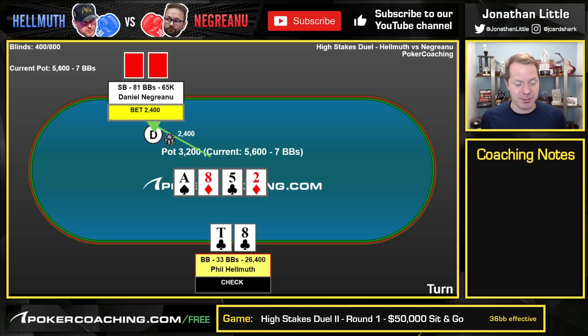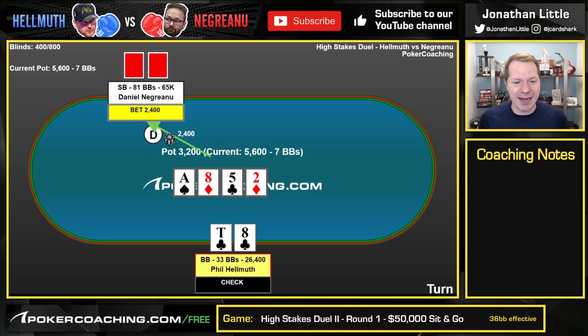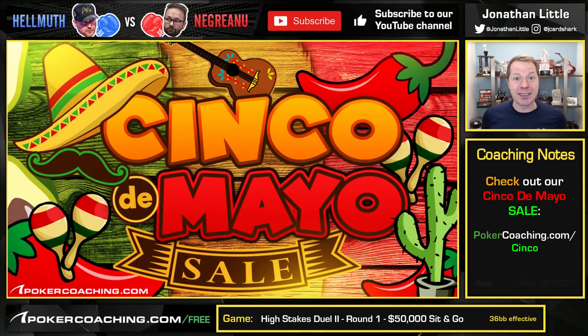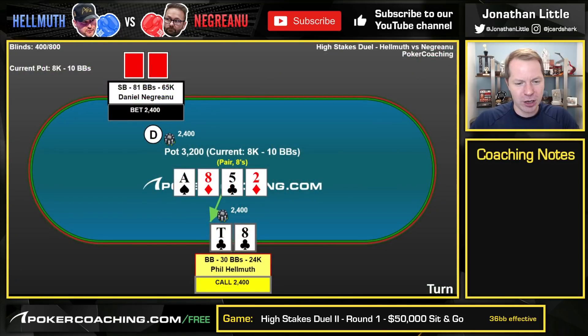A polarized range in this scenario is going to be something like an ace or better, or a draw. And when the backdoor diamonds come in on the turn, it's very easy for Negreanu to have all sorts of diamond draws. He could also just have junky draws like 7-4 for a bad gut shot that he would bet big, planning on applying a lot of pressure on the river whether or not he hits. This is a scenario where you want to make sure you do not overplay your middle pair — drastically overplaying middle pairs here is a big error. Hellmuth calls, and that seems great.